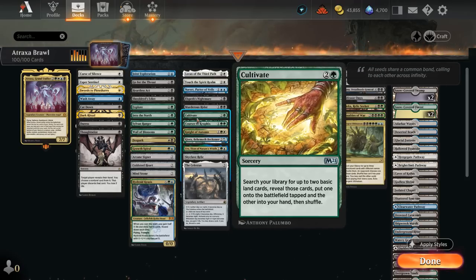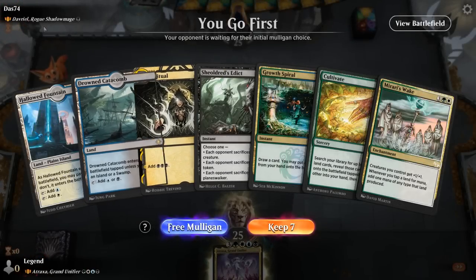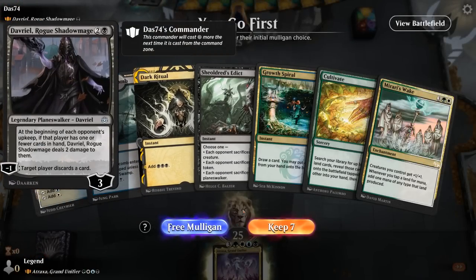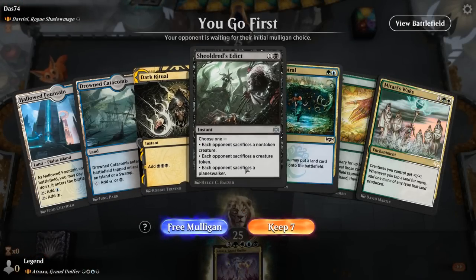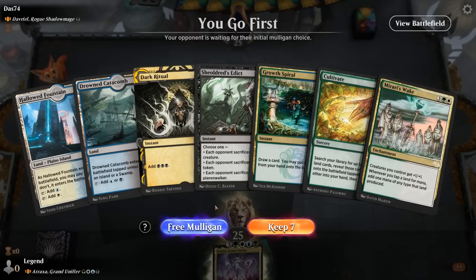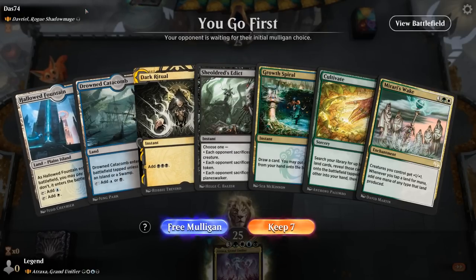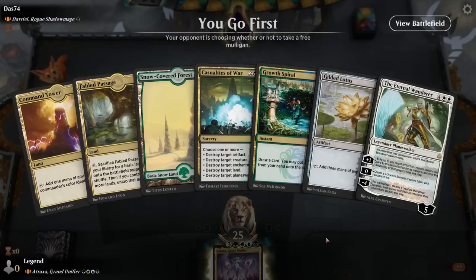So that's our deck — now let's jump into some games. We're on the play against Davriel, a discard deck. We've got a hand that could be great if we had green mana, with Dark Ritual quickly ramping out a Mirari's Wake. That's one way to beat the discard deck — just empty your hand and have lots of mana available to cast our commander. Without green mana I can't realistically keep, so let's mulligan.